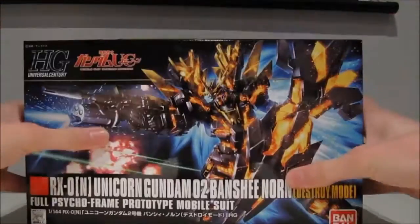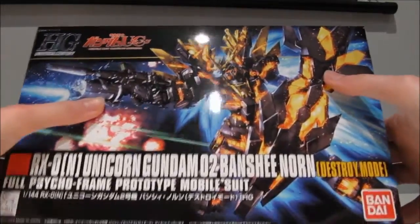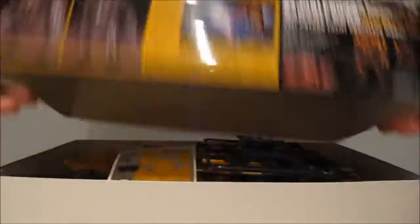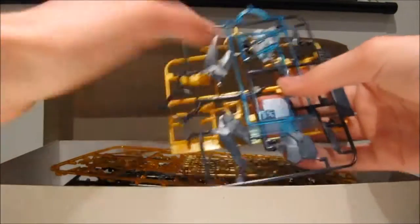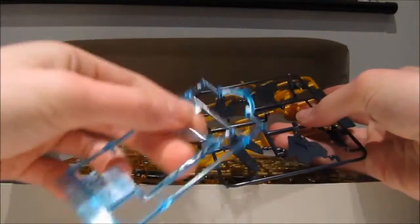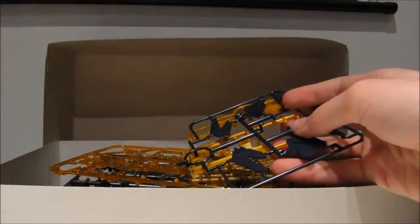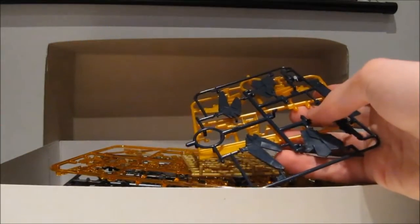Immediately starting off with the newest ones, the Unicorn Gundam Uni 2 Banshee Norn Destroy Mode. Unfortunately, I already started building this one, so let me have a look at the runners. They're already unpacked. What I really like is this clear blue piece here.